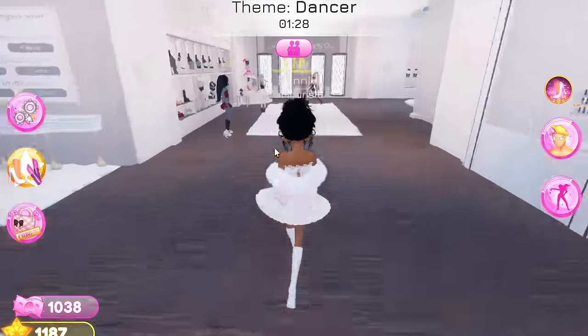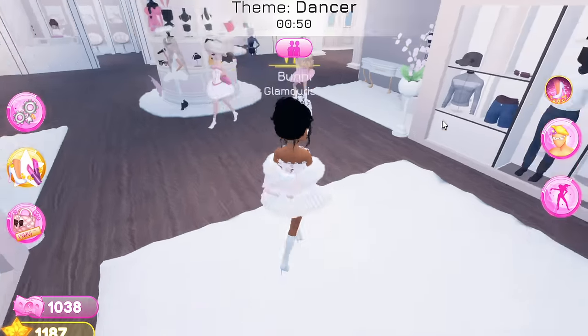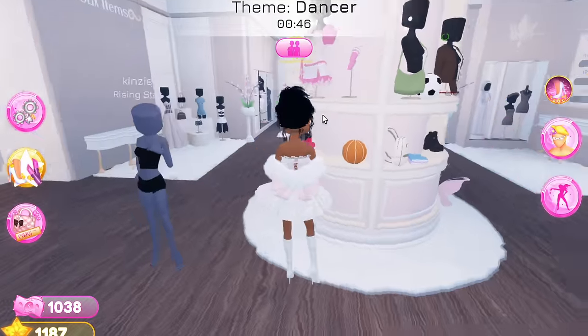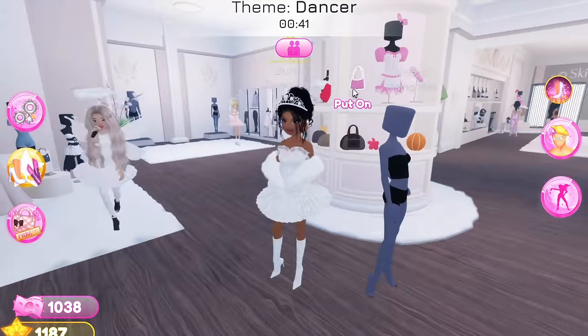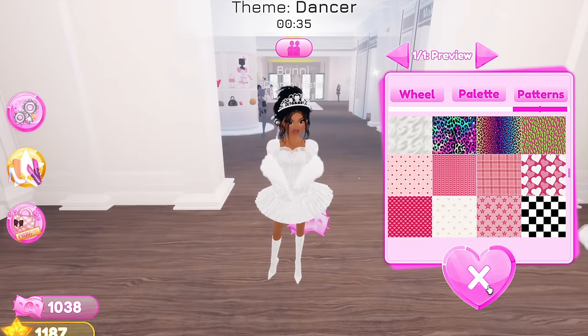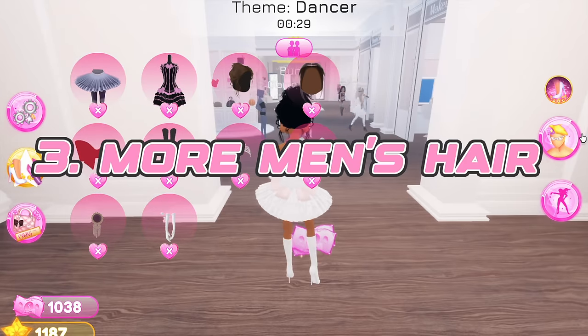Right now everybody has the same walk. What if you could have different walk styles? I feel like that would be super cool, super unique, and just a really good addition to the game that everybody would enjoy. Number three: my boyfriend actually helped me with some of these because we played Dress to Impress a few times together.